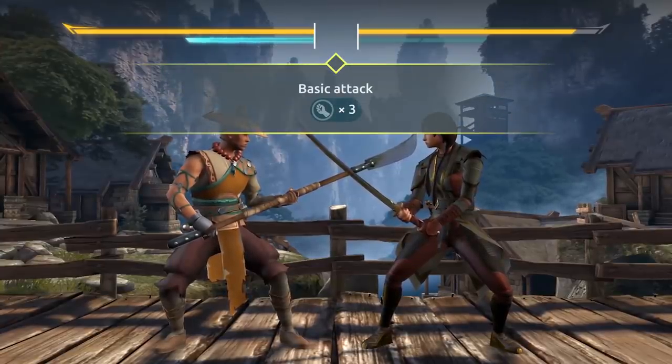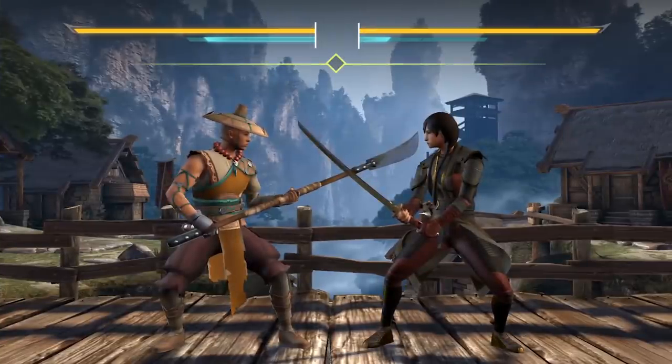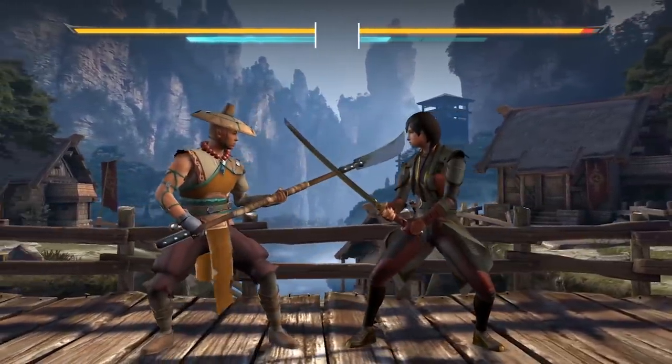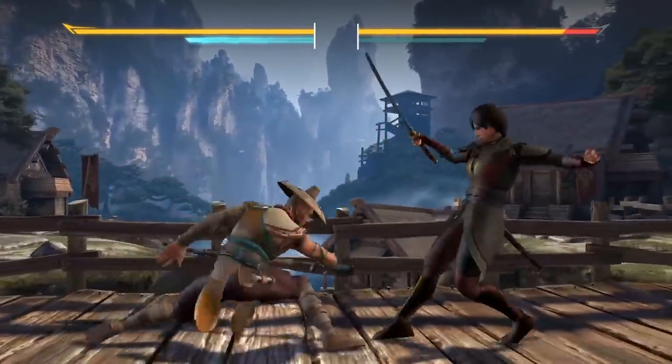His basic attack is great for keeping opponents at distance. His upper attack deals great damage and hits knockdown opponents. And his spinning attack is a great tool for dodging and hitting at the same time.